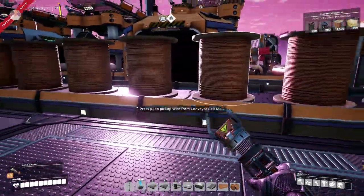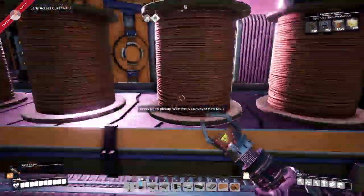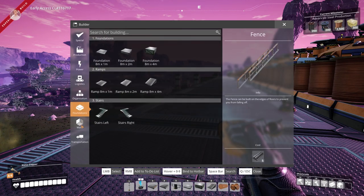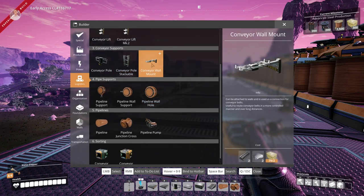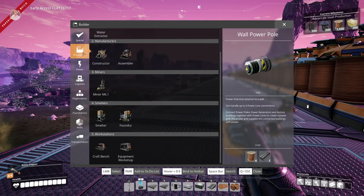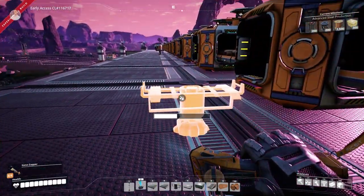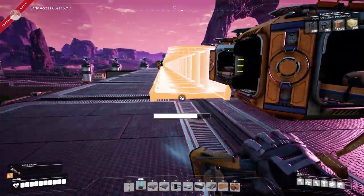I did get some coupons and already unlocked a couple of things — I think I unlocked the fence, the conveyor wall mount, pipeline hole, and the power connectors, but nothing serious. Let's go ahead and just get rid of these. I'm going to start from this side — we are going to end up with a lot of materials in our inventory, but that's part of the job.